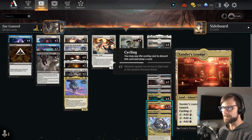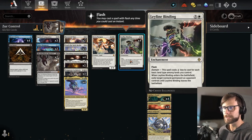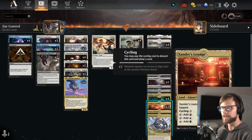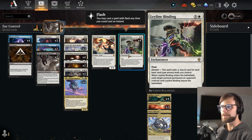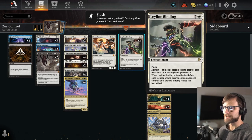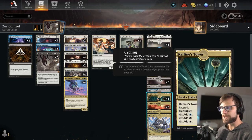You'll notice we've got some off-color, in particular Xander's Lounge here — technically an off-color tri-land. The important thing is that we are trying to represent a lot more than just our basic colors thanks to Leyline Binding. Two of the colors represented are actually useful for us anyway, but the red is also just a way of cheapening up Leyline Binding. This counts for three basic land types, so keeping in mind that one land cheapens this by three and makes it a three-drop, which is pretty amazing. It's going to be a really interesting one — I do really like this deck.